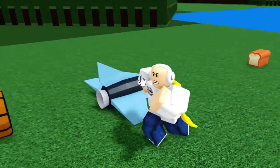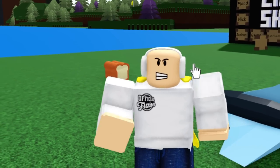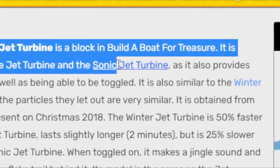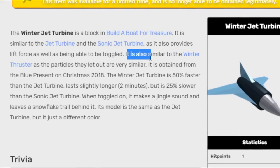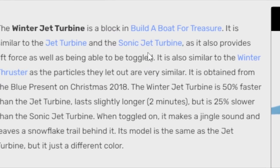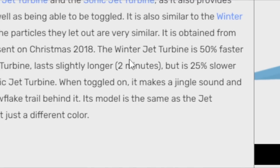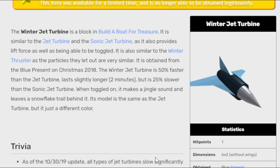The Winter Jet Turbine is one of my favorite items because of how clean it looks. It was obtained from the Christmas event of 2018 via the blue present. It is similar to the Jet Turbine and Sonic Jet Turbine, providing lift force and being toggleable. The Winter Jet is 50% faster than the regular jet turbine but 25% slower than the Sonic Jet. It makes a jingle sound and leaves a snowflake trail behind it.